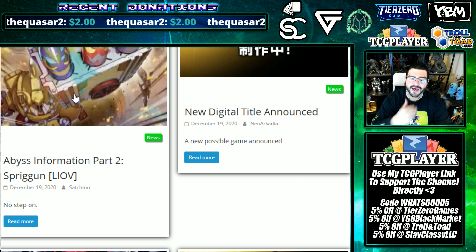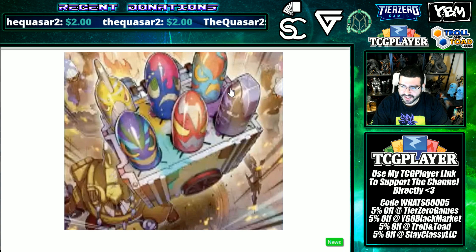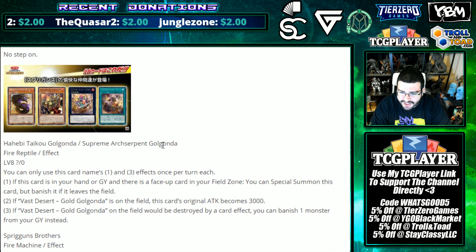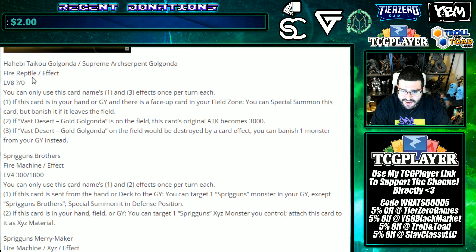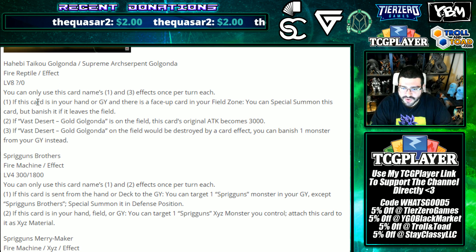I think this was an online Jump Festa. We have four new Spriggans it looks like. One of them is Supreme Arch-Serpent Golganda - wait, are these the Golgandas? That's a different thing... no wait, Golganda is different right? And then we have Spriggans down here.